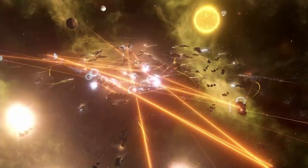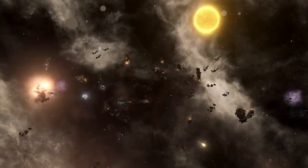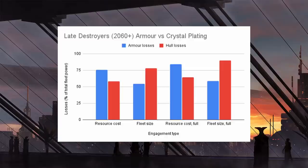The late game destroyers had around 26,800 alloys per fleet — about 60 armor ships against 73 crystal hull plated ships. On an economic basis, the hull plated ships did better than the armored ships. But because of the prevalence of neutron launchers, which are really good against hull and not quite as good against armor, while you were winning combat due to more ships and more weapons, you were taking many more losses than in previous versions. So once neutron launchers come out, the effectiveness of crystal hull plating is somewhat diminished, though still good from an economic perspective.